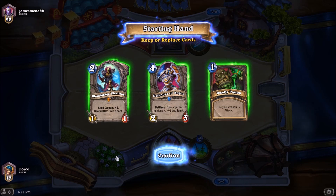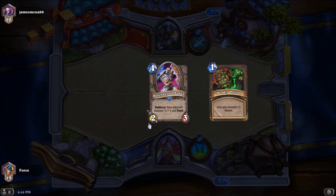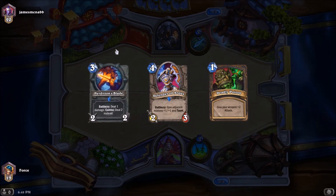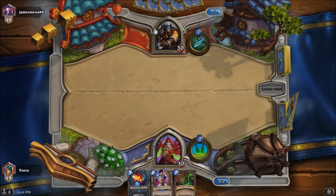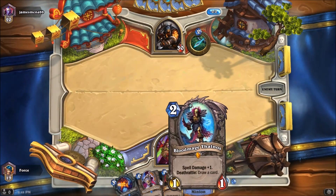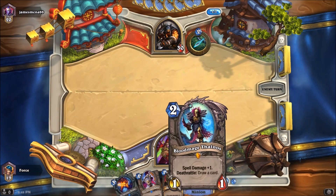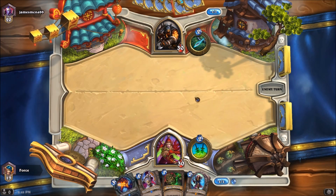I'm playing against Haunter here. I'm actually going to drop the Thalnos. I will hold on to the Deadly Poison, and I'm also going to hold on to the Defender of Argus, assuming that he's running some sort of a face roll or beatdown. We get the Blood Mage Thalnos back — not the most terrible thing, because we don't have a lot of spell damage, but I was hoping for a decent one or two drop creature.